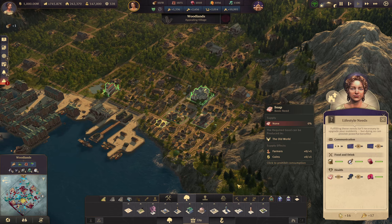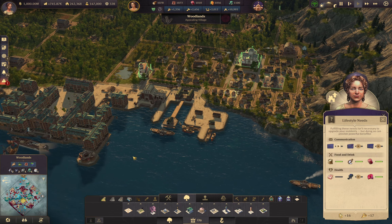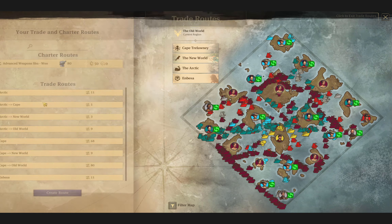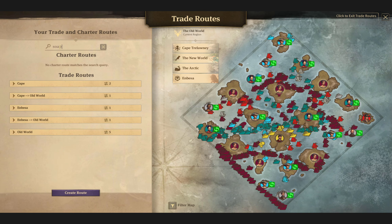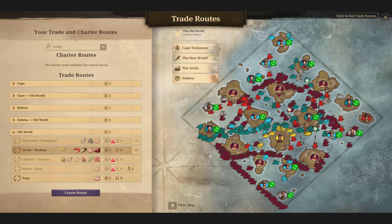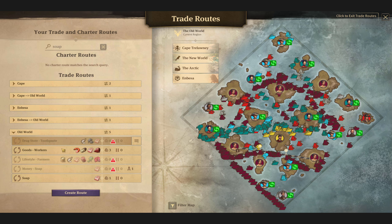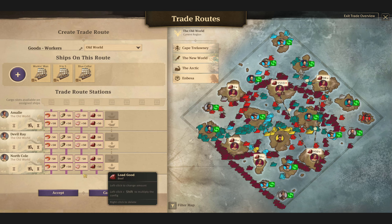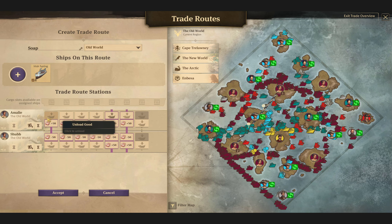We need to work on soap — what? Soap again? Are we really still doing this? Let me check — do I not have an Old World route bringing soap to anybody? There's just this one route, which doesn't include Woodlands.